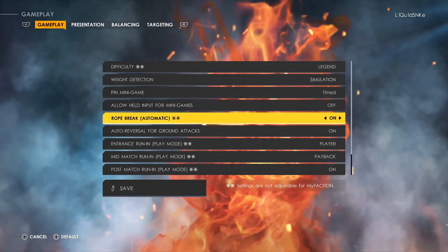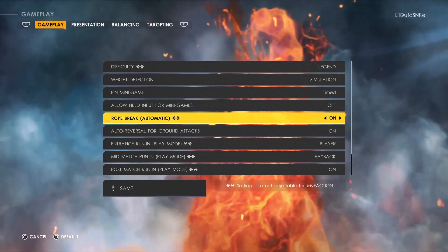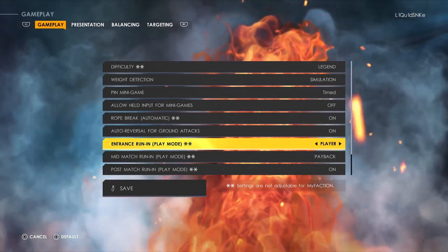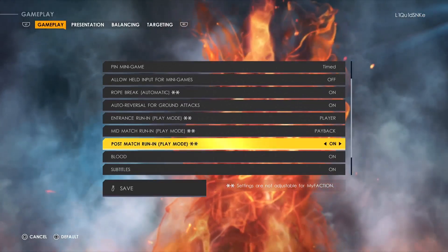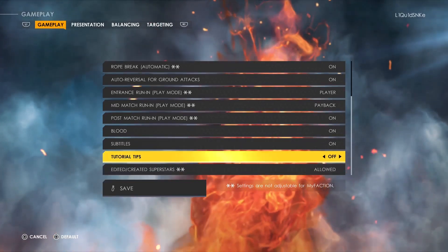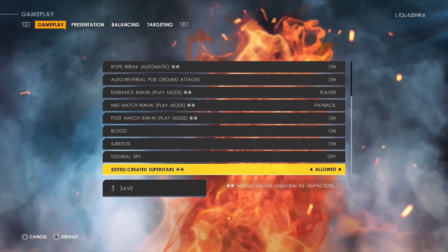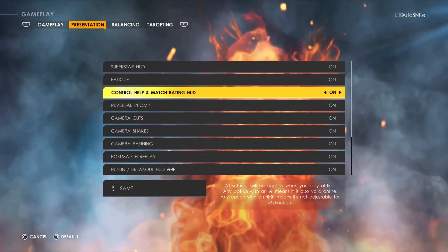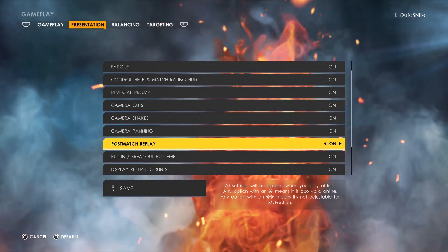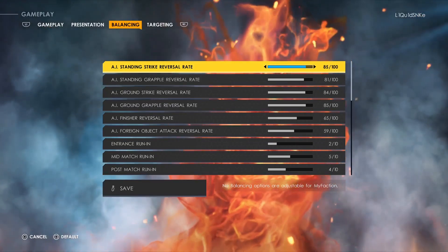Allow Head Inputs for Mini Games is off, Rope Break is on — I'm thinking about turning it off but I keep it on. Auto Reverse for ground attacks and running I love, so I keep it on. Payback and Post Match Running yes, blood on, subtitles on, tutorial tips off — we're almost two weeks into the game. Created Superstars yes. For presentation, everything's on. Post match replay was off before but it's so fun seeing it, I really do like it.